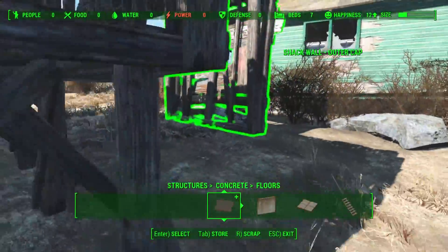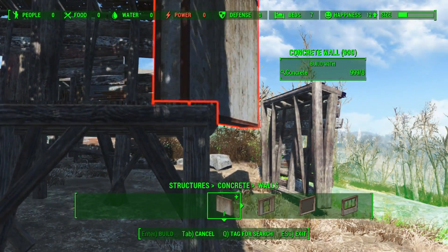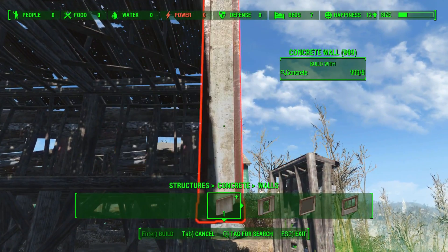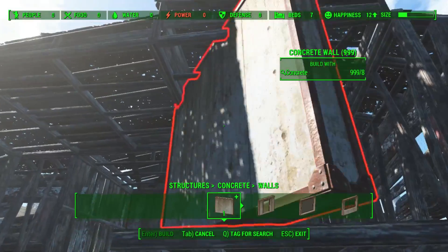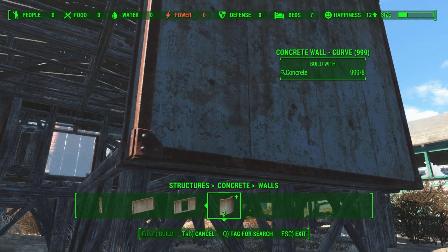Here we are back at the point where I understand what I needed to do. Place that one on the roof on the ledge and go to the inward side. Sometimes if you look at the outside and try to snap it in, it works better than looking from the inside.